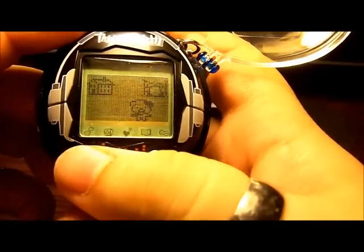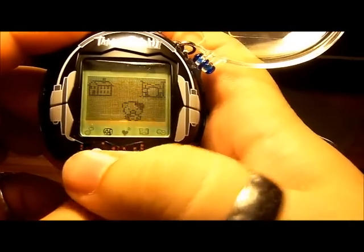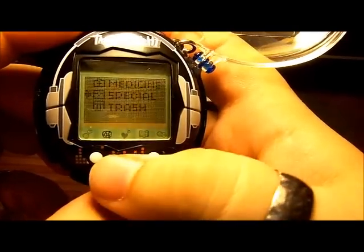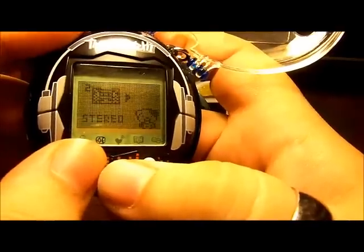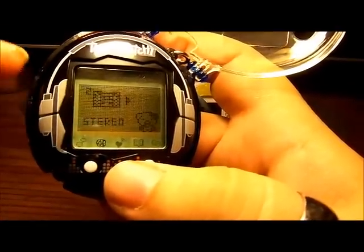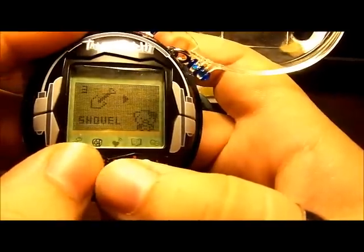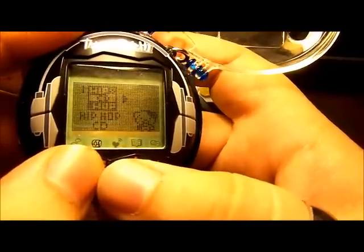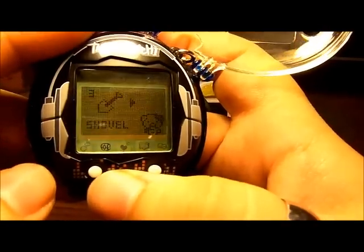How cute is that! I'm still looking for the Mocha costume — the cat — I like cats better than dogs so I'm looking forward to that one. We have the Hip Hop CD right now. To use CDs you definitely need the stereo, and similarly to use makeup you need the mirror — keep those in mind. We also have the shovel — let's give that a try.